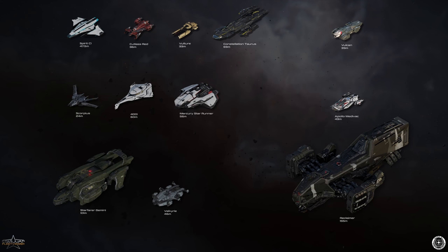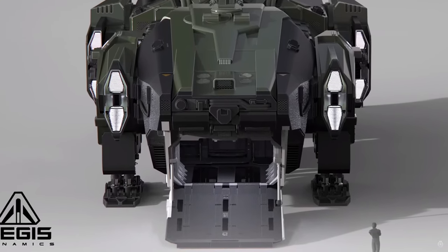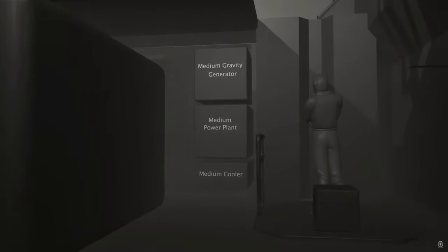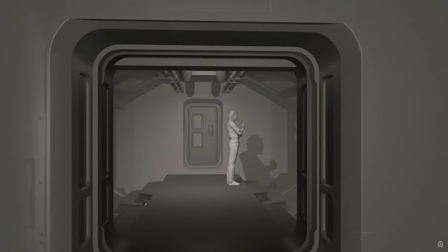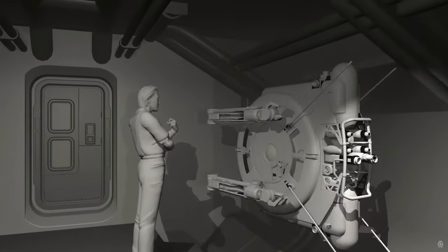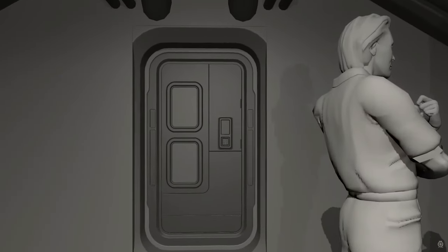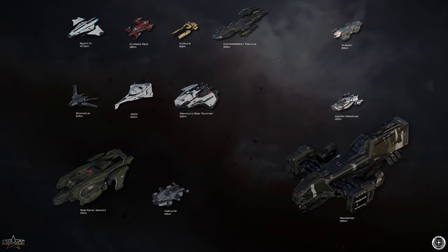Why the Vulcan? I really like the idea of its gameplay — coming in to provide support. I think repair, rearm, and refuel pilots are going to be at a premium, and the Vulcan is the ideal entry ship for that role. It also has drone gameplay, making it probably one of the smallest ships that will let us muck around with drones. That's my thinking on the Vulcan, and from there the chain goes up through the Scorpius, the 400i, and the Mercury Star Runner to the Apollo Medevac.